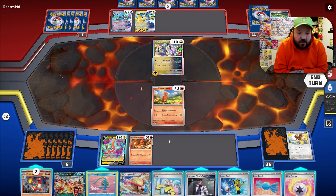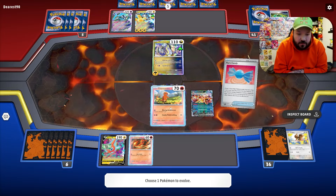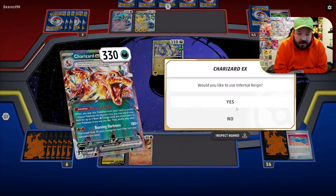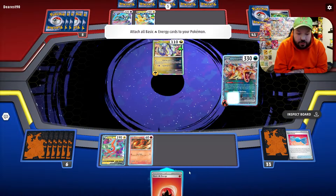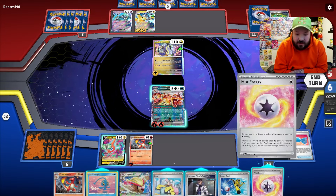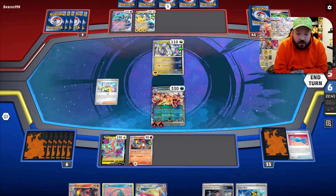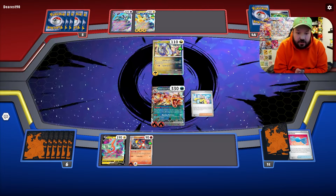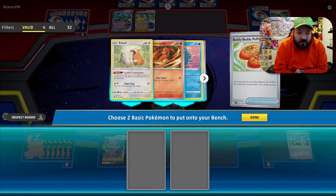We top-deck a card, so I want to go Rare Candy into Charizard — at worst I get the knockout. I'll evolve the second Charmander too, so having double Charmeleon means we have the evolution there. Then we play Iono, which might let us get Counter Catcher or Prime Catcher — or none of the above, which can certainly happen. We play Buddy-Buddy Poffin searching for Bidoof and Pidgey.